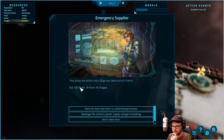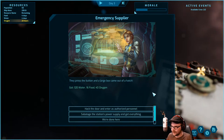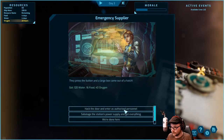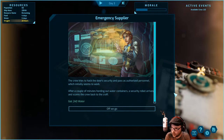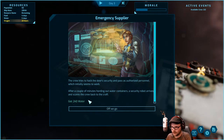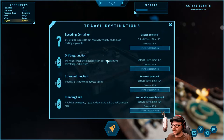We push the button — food, water, oxygen — a large box comes out of a hatch. Now we can hack the door or sabotage it. Let's hack it. The crew tries to hack security and pass as authorized personnel, which initially seems to work, but after a couple minutes they're hauling out water containers and a security robot arrives and scares the crew back to the craft. That worked somewhat. Now let's go find some oxygen — 15 hours away.